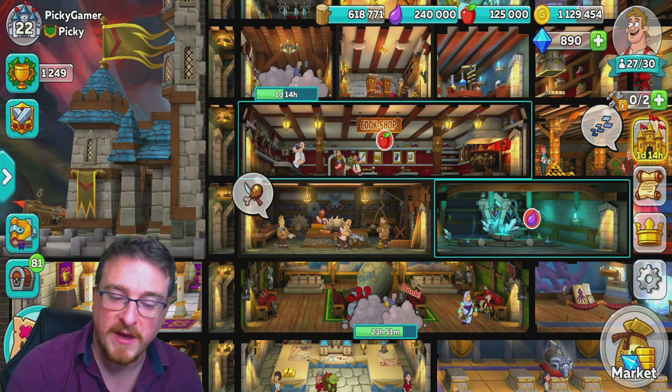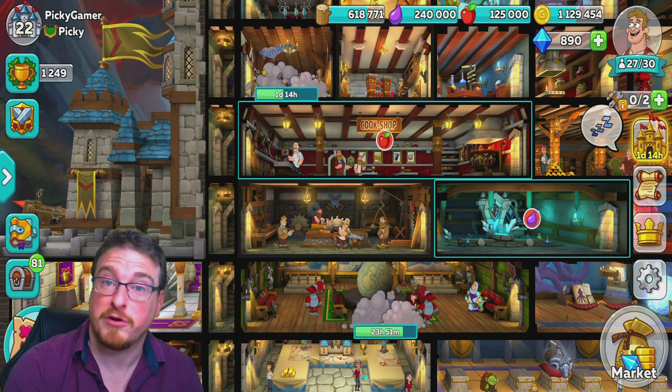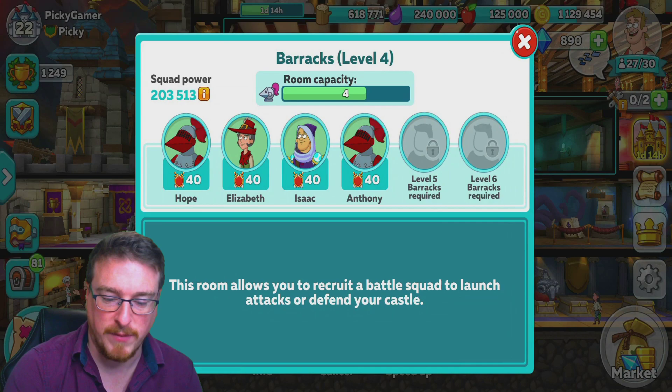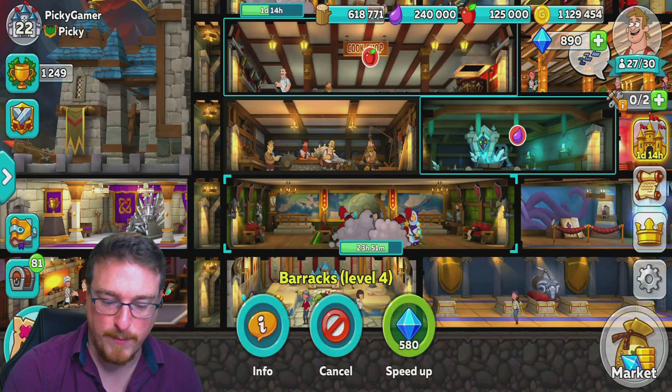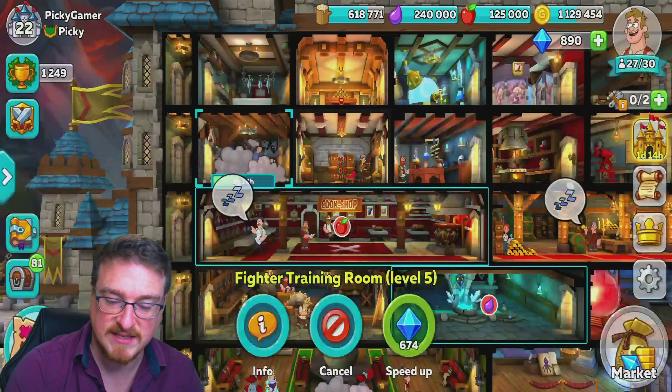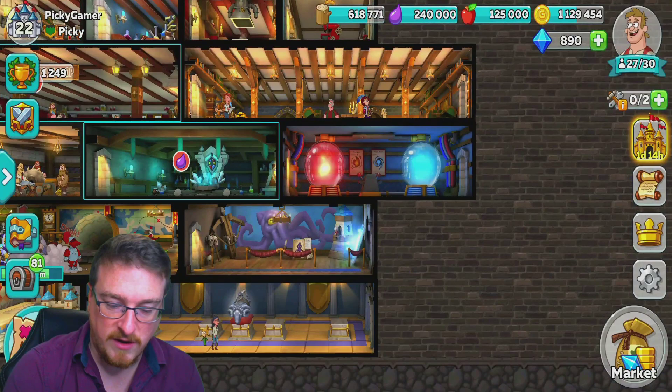Welcome back everyone, it's PiggyGaming here, welcome back to more Hustle Castle. I've progressed and I am now upgrading my barracks to level five, which is going to give me five fighters. My max fighting level at the moment is 40, and I am now upgrading that to be able to go to 55.